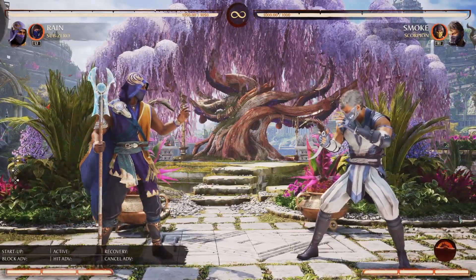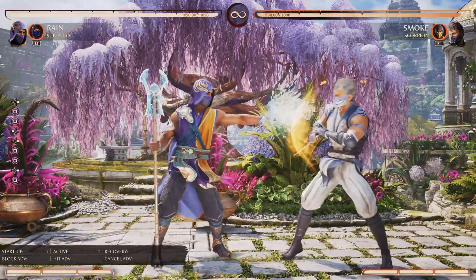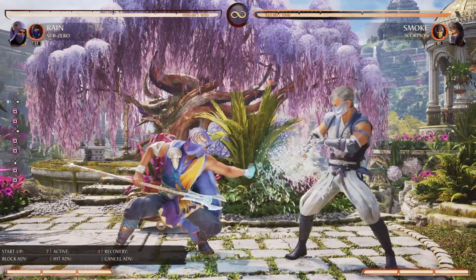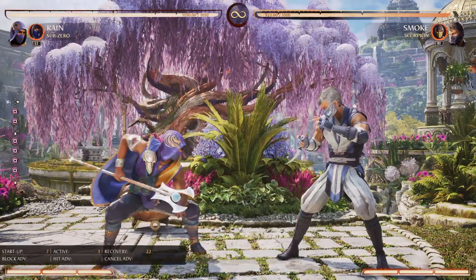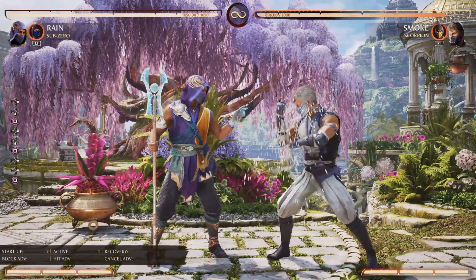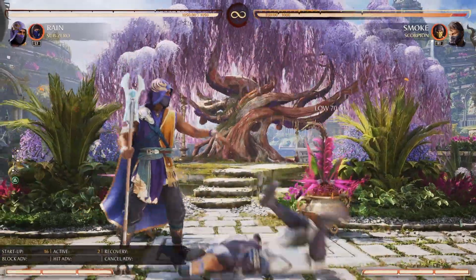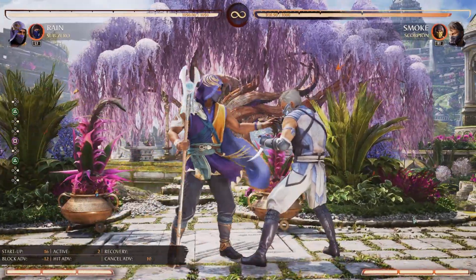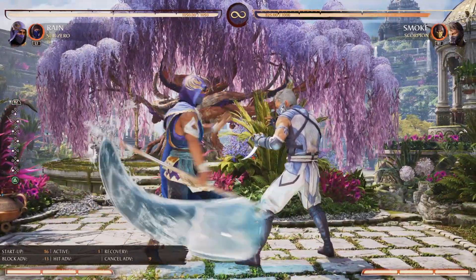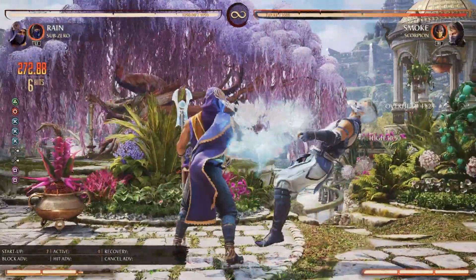Let's talk about some of his pokes. Everybody's got their Stand 1 — this one is 7 frames and has a little bit more range than other characters because of the way he extends his arm. His Down 1 is also really good, but it hits where his hand is, not where the water is, so his hand needs to make contact. Then you've got Back 2, which works pretty well — it moves you back and you're minus 12. But the cool thing is that if you land it, you get a Geyser launcher out of it.